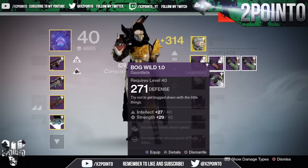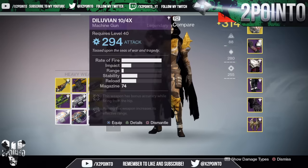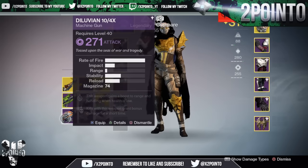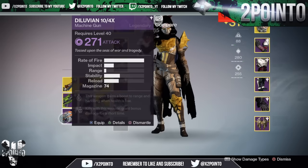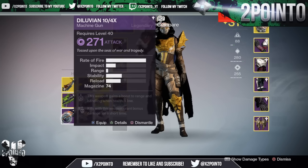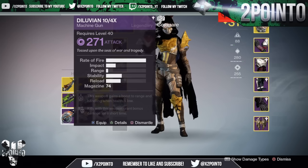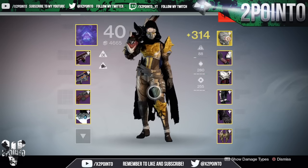And lastly the heavy weapons — Diluvian 10 Force X. We got both of them: a 294 Arc damage one and a 271 Void. The Void one — this weapon gains a boost to range and handling when health is low, and kills grant bonus damage for a short time. The Arc one — the weapon has bonus accuracy while firing from the hip, and aiming increases the weapon's effective range.